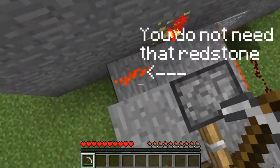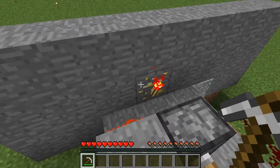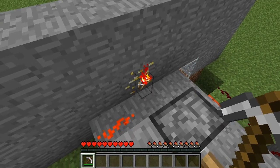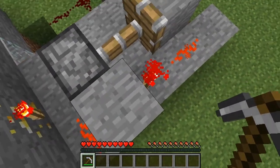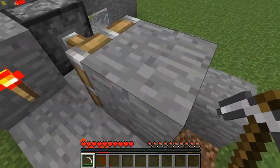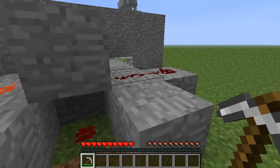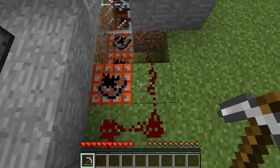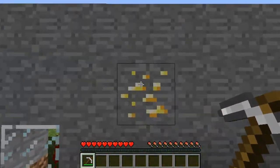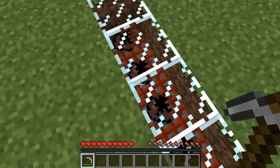A redstone torch also goes along here, and there's another redstone torch here. So when you break that gold ore, it's going to unpower the piston, and this is going to stay powered. The piston's going to retract, bringing this block back, and this redstone is going to connect up here and power the TNT, which will run along, and while this guy is mining, he will be blown up by the TNT.